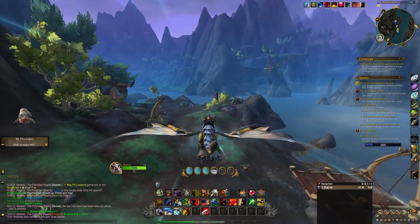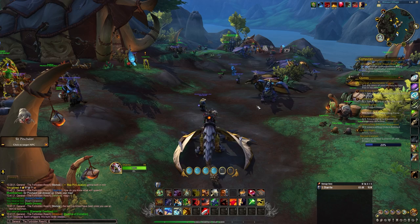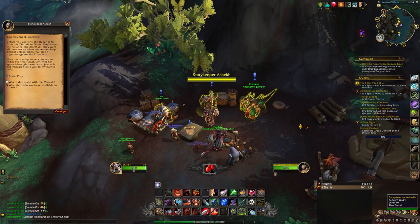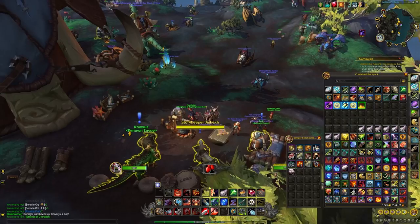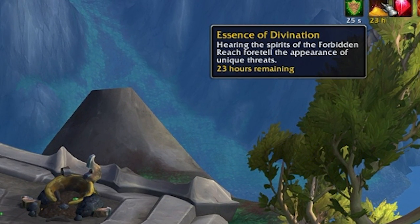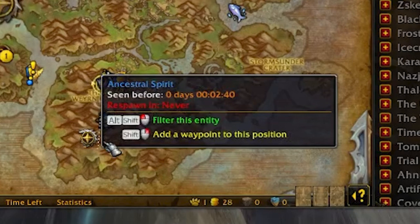If you're someone that hates addons and want to go about your adventures without them, there is still a way to give you an edge on your farming. In Morkut Village, talk with the Maruk Centaur representative, Storykeeper Ashek, and purchase the item Essence of Divination for 2000 Elemental Overflow. This buff lasts until the next daily reset and will give you an emote message that acts as a two-minute forecast for rare spawns. Each rare has a specific emote and you will get an Ancestral Spirit map marker at the location of the rare.